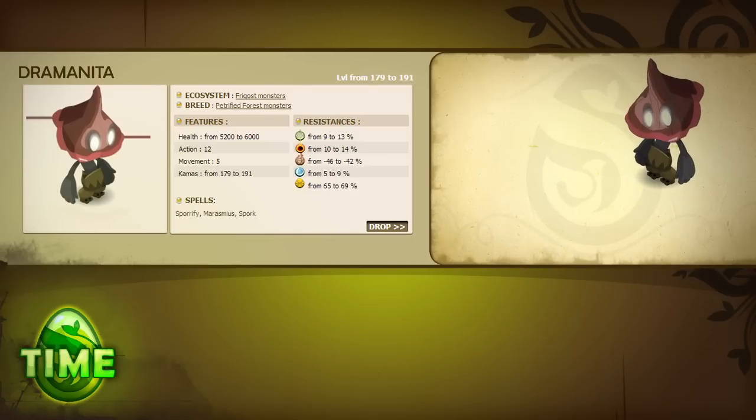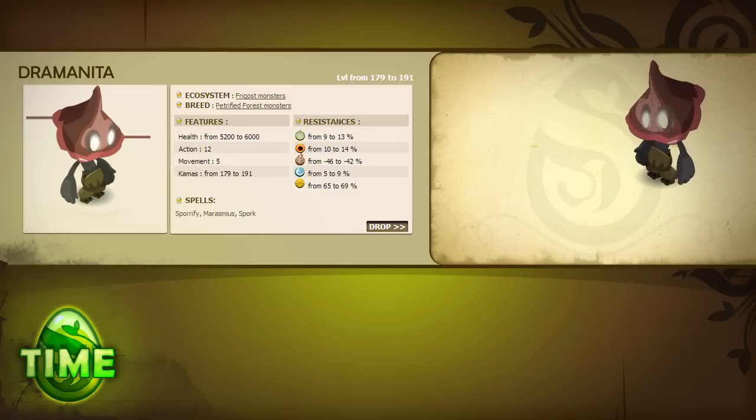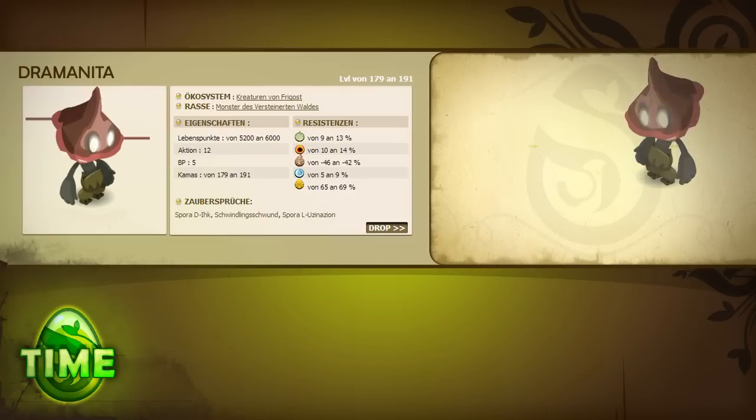The Dromanita's most dangerous spell is Marasimus. This poison can rapidly drain your health, and your allies might not be able to save you in time. Spork shouldn't pose a problem if you don't try to CC it and risk being locked. Sporify's MP theft can become annoying in some situations, but with some foresight, it's not insurmountable.